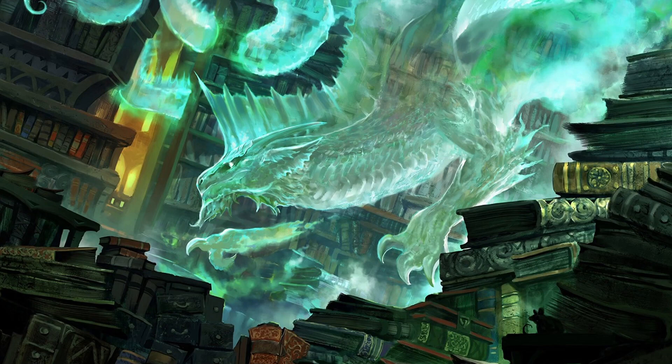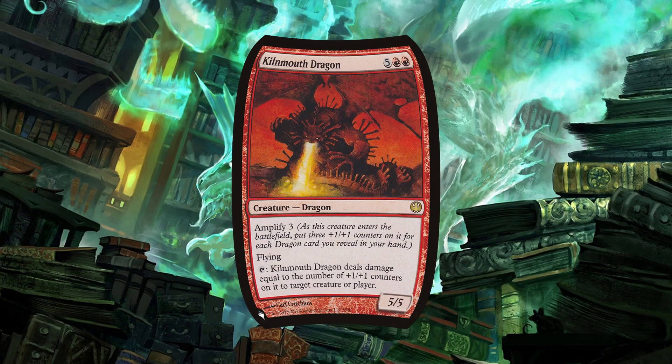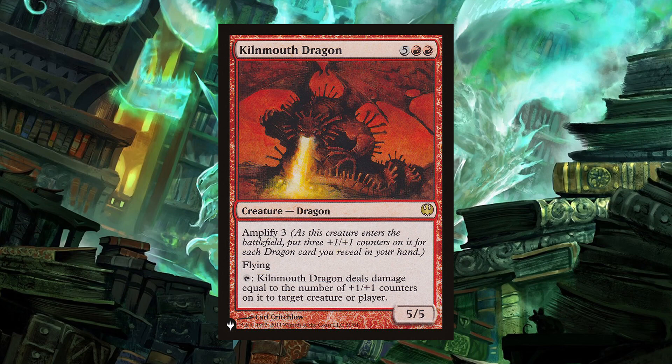First up, we have an old favorite set of dragons of mine. Kilmouth Dragon is the start. For five red red, you get a five-five flyer — not exactly the most exciting or mana-efficient stat line out there, but the rest of the card is what gets interesting. It has Amplify 3, which means for every dragon card you reveal when you cast the spell, it gets three plus-one-plus-one counters on it. As an example, if you reveal three other dragon cards as you cast Kilmouth Dragon, it'll enter with nine plus-one-plus-one counters on it, making it a 14/14 flyer — a little more impressive, but still kind of vanilla.